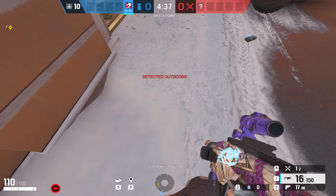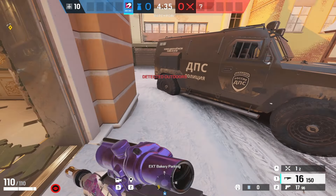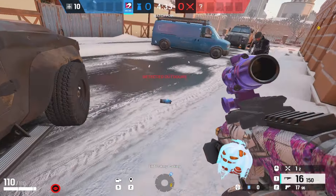As you see anyone close to the door — left side or right side — they die to the C4.